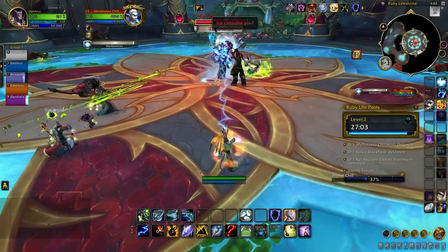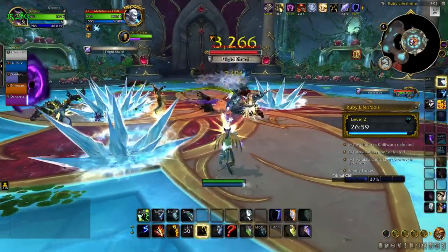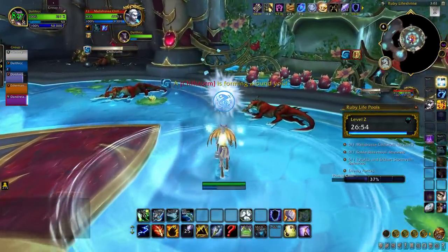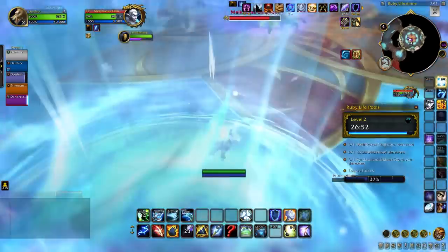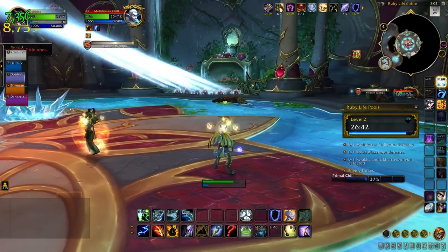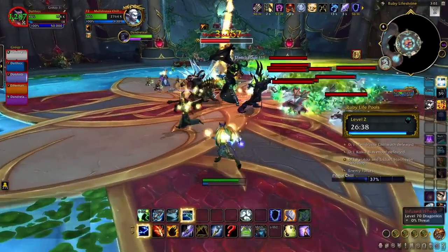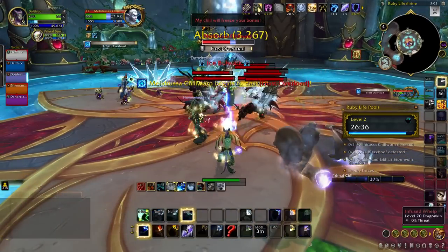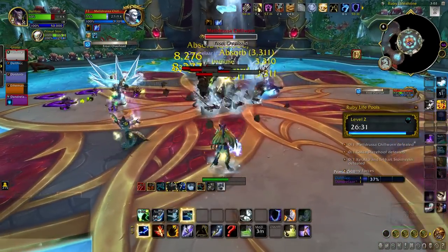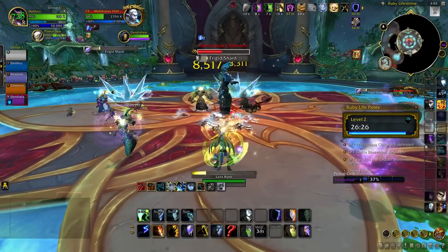Next we have the Ruby Life Pools, starting with Melidrussa. Avoid all ice attacks by dodging Hail Bombs and running the Chillstorm ability far away from the group. When the boss drops to 75% and 45% health, she summons Whelps. Your group's instinct will be to focus the adds, but prioritize Melidrussa instead, as she will cast Frost Overload — which does a ton of group-wide damage — but it can be interrupted after you break her shield.